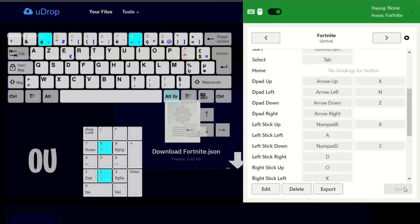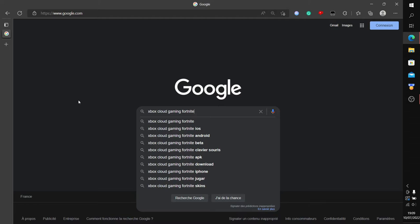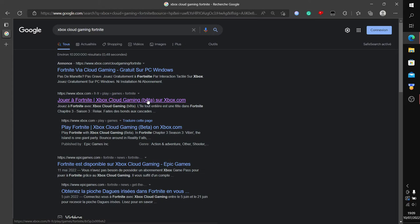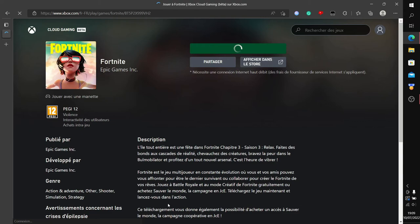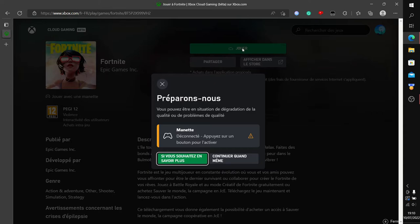Pour la calibration, ça se fait avec les touches 8 et 2 du pavé numérique. Vous faites Use. Maintenant on va se connecter au Xbox Cloud Gaming pour vérifier que la liaison entre votre compte Microsoft et Epic Games est bien effectuée. Si ça ne fonctionne pas, ça ne sert à rien d'aller plus loin. Vous allez rechercher Xbox Cloud Gaming Fortnite, puis cliquer sur Jouer à Fortnite Xbox Cloud Gaming sur Xbox.com. Si vous n'êtes pas connecté, cliquez sur Connexion, puis sur Jouer.